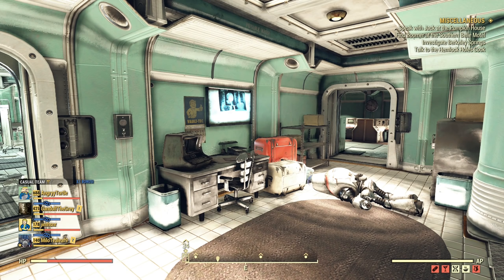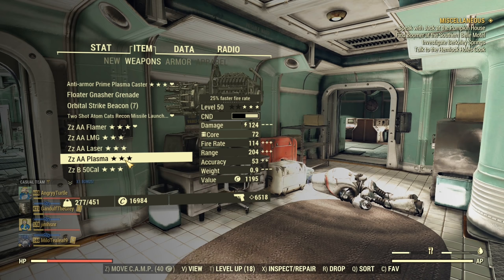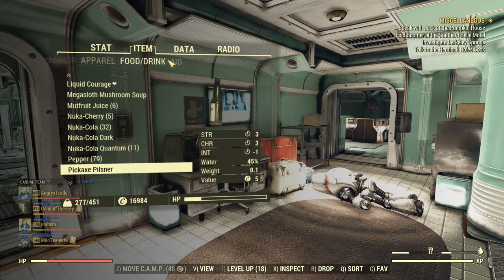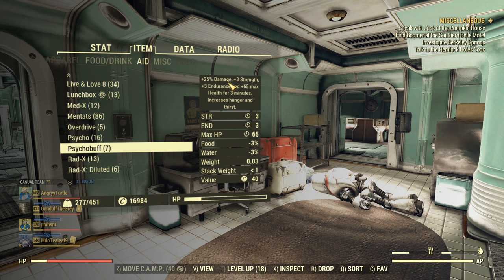Before we go into crafting, let me tell you why I like Psychobuff so much. Psychobuff is a very special chem — you will find it under Aid. It increases your damage by 25%, strength by 3, endurance by 3, and your max health by 65. It lasts for 3 minutes, but if you use the Chem Friend perk you can increase the duration to 6 minutes.